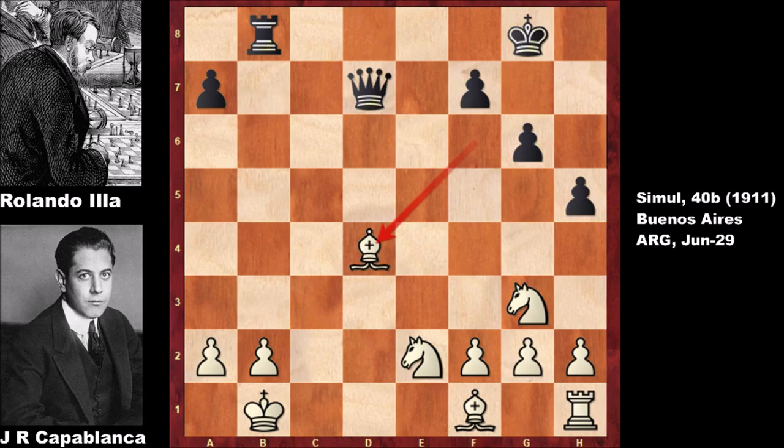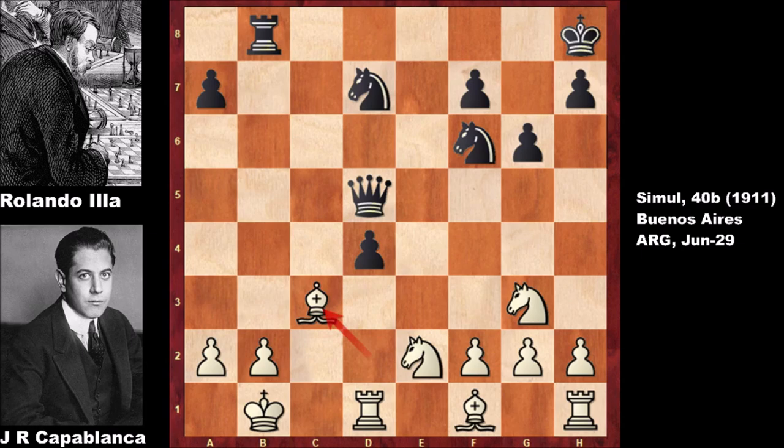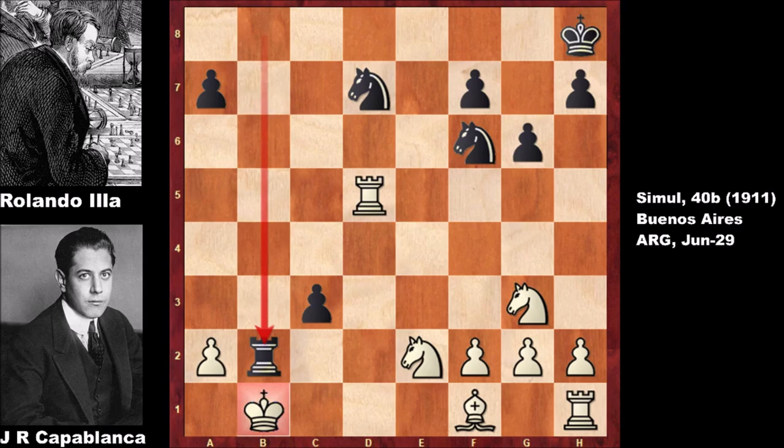That continuation was actually better than what happened in the game. We see Bishop to c3, and immediately — not fighting back, of course, which is not a good fighting spirit — giving up the queen. But then Rook takes on b2 check, King to c1, and Ronaldo thought for a moment: 'Oh, I can't capture the rook.' So he resigned. What a game by Capablanca — he resigned at this moment.